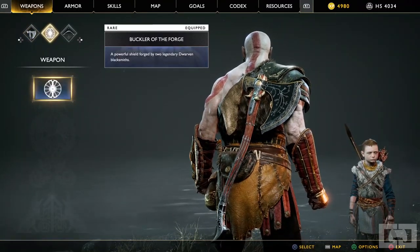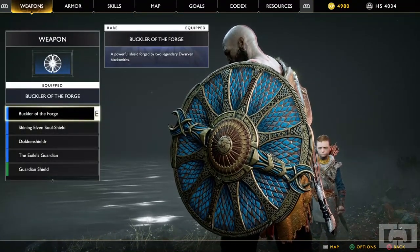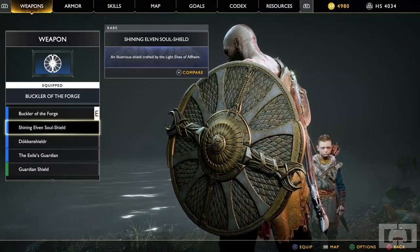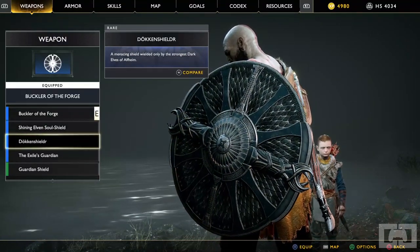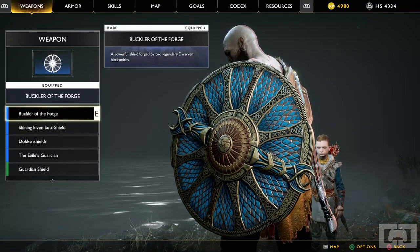What you want to do is go to Weapons, then go to your Shield. When we press Shield, we're gonna see that we have three shield skins from the pre-order DLC: the Buckler of the Forge, the Shining of the Elven Soul Shield, and the Dwarven Shielder. These have no changes to your stats — they are purely cosmetic.